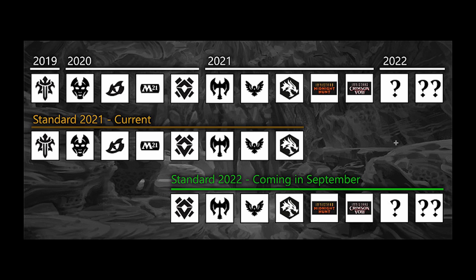Now, in Magic Puzzle Quest, we happen to have Origins, which is an eternal standard set — it will always be standard. And then we've got a Puzzle Master set, which will also be an eternally standard set that will always be standard.